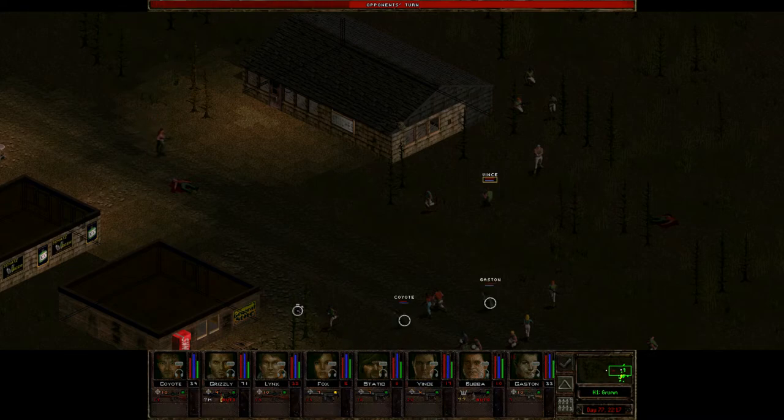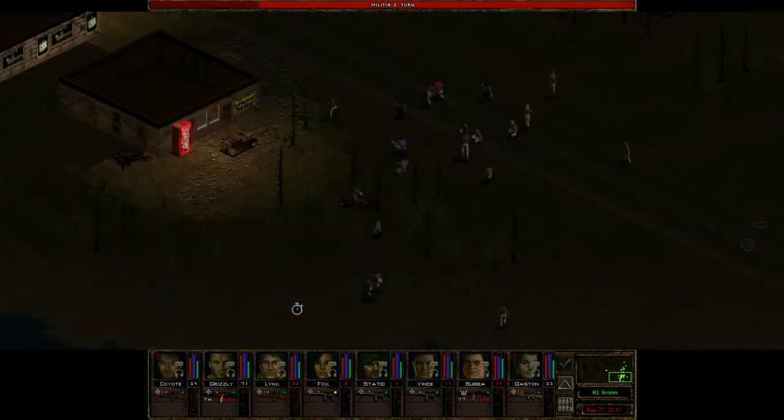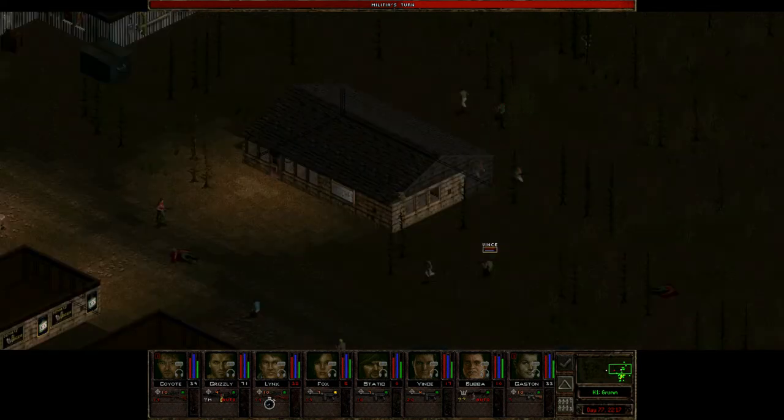Plus all we've really seen so far are the red shirts. I do assume there are going to be some elites sprinkled in, as that has been the general flavor this late into the game, but nothing so far. One thing I do want to talk about is the M21 — haven't really mentioned much about it. The sniper rifle that I've got on Coyote and Lynx here.